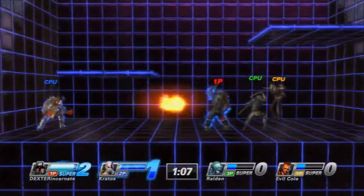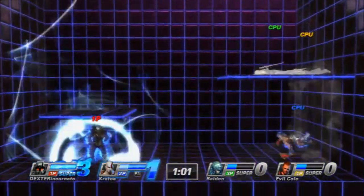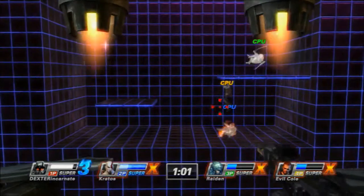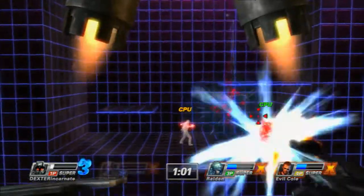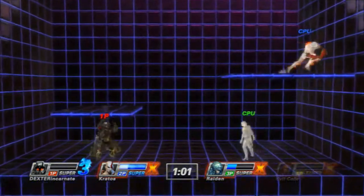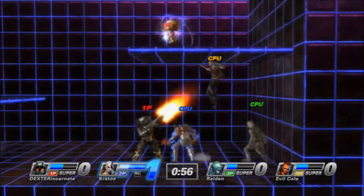I'm about to do his level three, which is pretty similar to Solid Snake's special in Super Smash Bros. Brawl. They basically just come out and you start shooting. You can press any of the face buttons — X, square, triangle, circle, whichever one. Right there I got six kills with it, which is actually pretty common. It's pretty easy to get all those kills in.